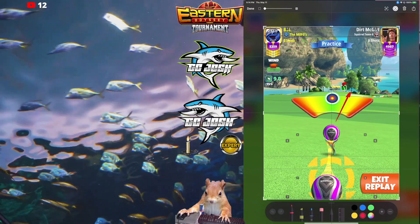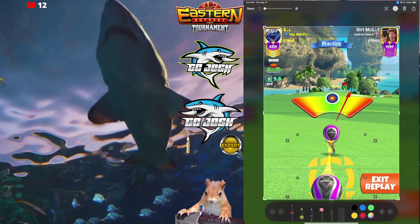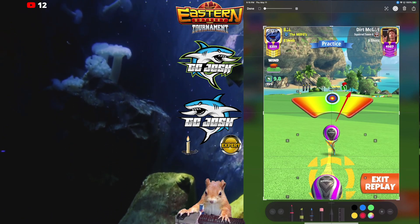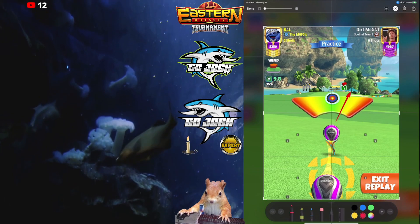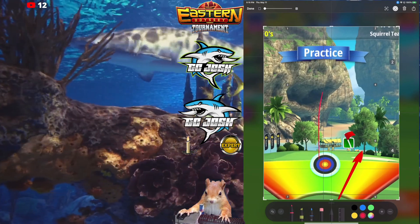The only other tweak needed is minor curl depending on which wind angle you have, because we're kind of at a midpoint wind angle here. Sometimes you'll have straight tailwind, sometimes left to right, sometimes right to left. So what we're looking at is the gap that we're shooting through — these two trees.